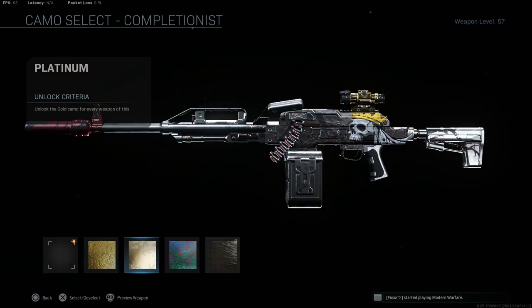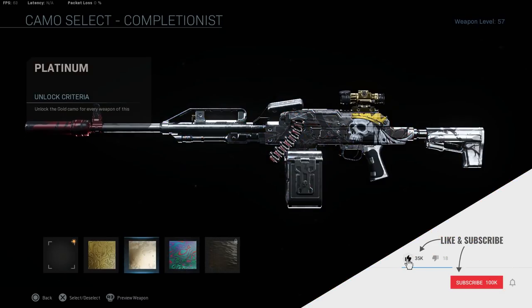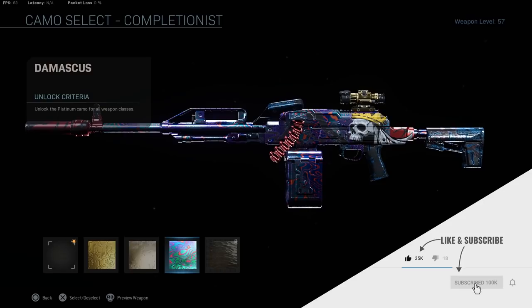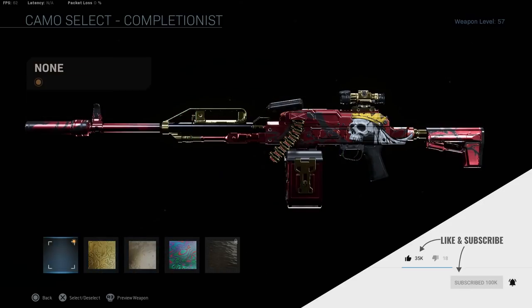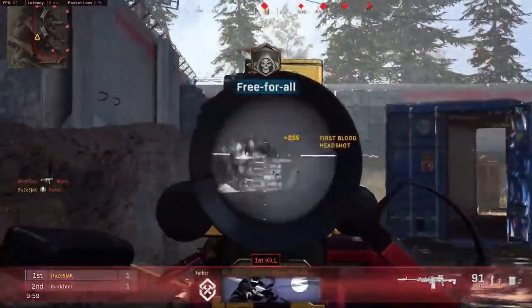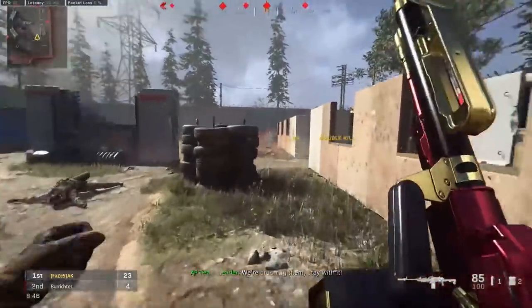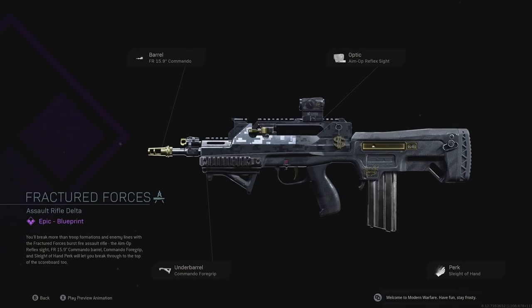This is a sick looking gun skin, and fortunately we can also see the completionist camos with this weapon. We have the gold camo, platinum camo, and the Damascus camo. The gold camo looks really nice with this weapon. It also comes with a tactical scope which you can remove, and here is how the iron sight looks — it's a different iron sight, not the base weapon's iron sight, but I still like it.